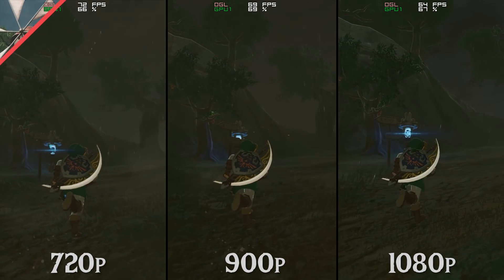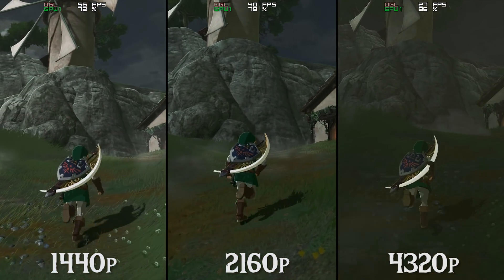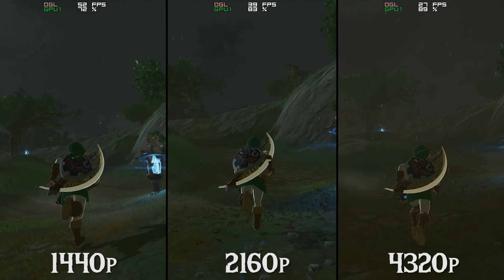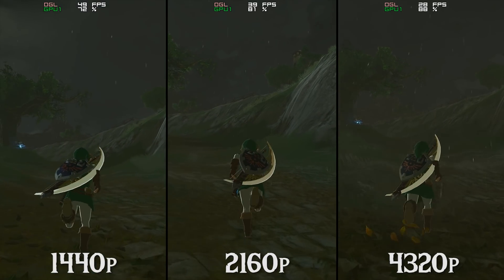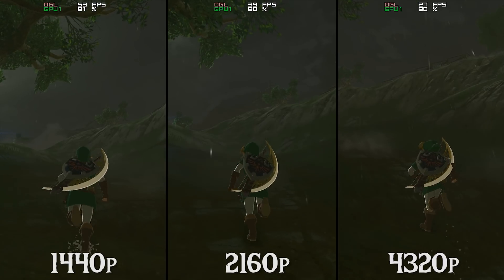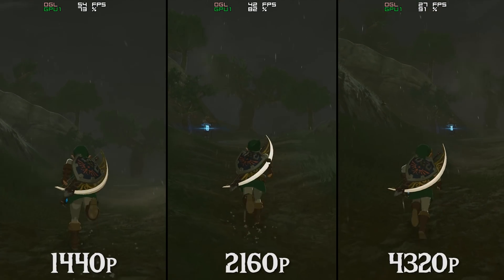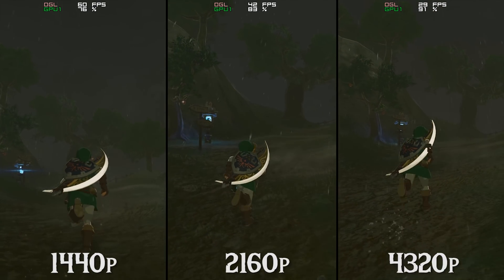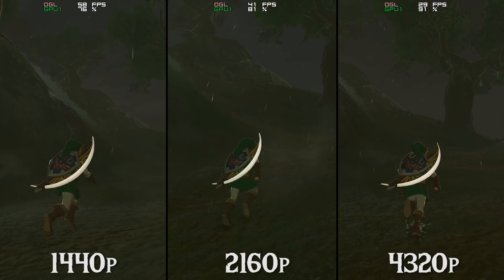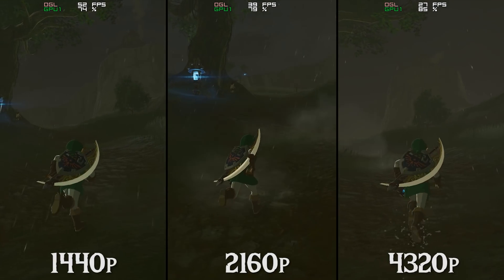Let's jump across to our final grouping of resolution graphics packs in this benchmark test. Our final three graphics packs for testing are 1440p, 2160p better known as 4K, and 4320p better known as 8K resolution. As you can see, these resolution graphics packs, even though they do give me better image quality even on my 1080p monitor, give us massive performance drops especially when using 4K 2160p and 8K 4320p resolutions. Even though we did not at any stage run into a GPU handicap hitting 100% performance, we still see massive performance differentials between 4320p and the base Wii U resolution of 720p.